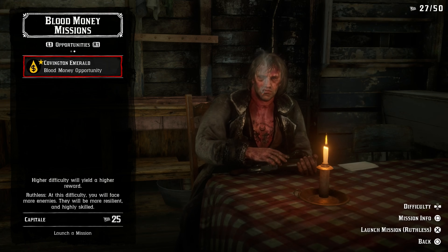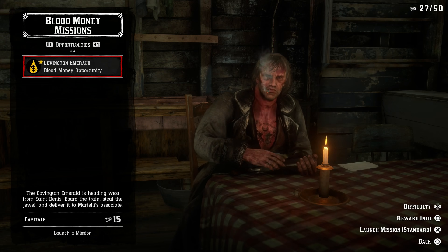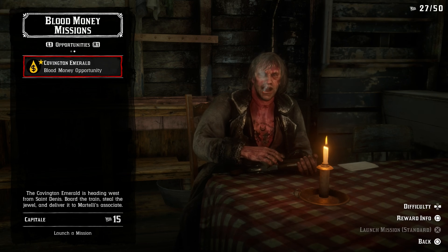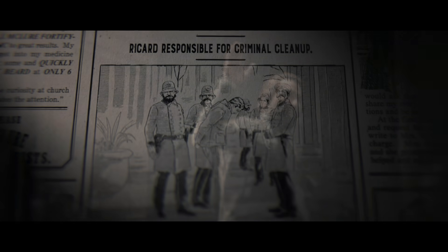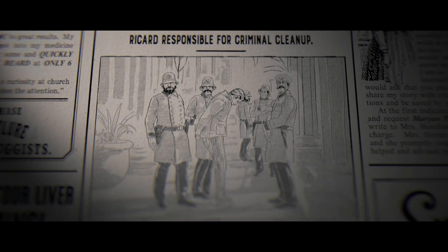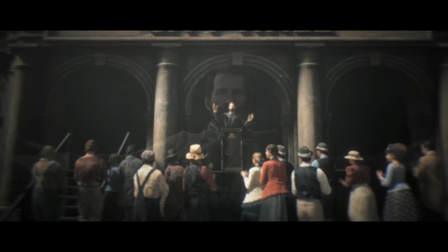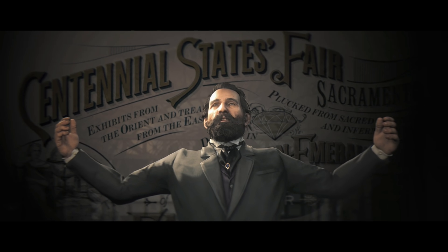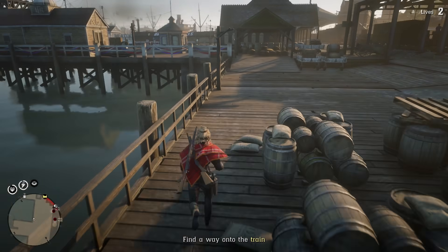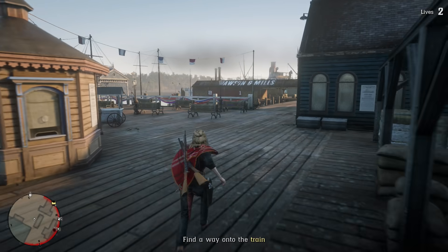In the footage you're seeing, I only went for the lowest difficulty at 15 Capitale and I did still die during the mission. These Opportunities are structured very similarly to legendary bounties — you select the mission, it goes straight into a cinematic (a different cinematic for every mission), and then you're placed into the location. They're bigger than legendary bounties: with the Covington Emerald mission, I needed to find a way onto a train that was heavily defended by lawmen, but there were various ways to approach it.